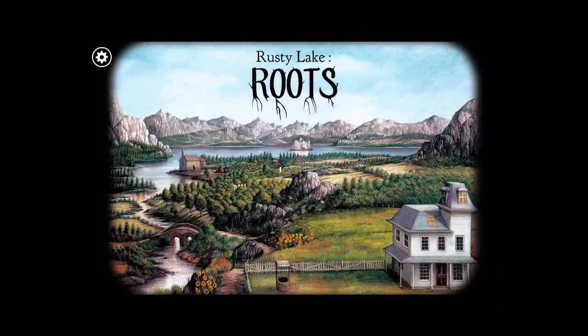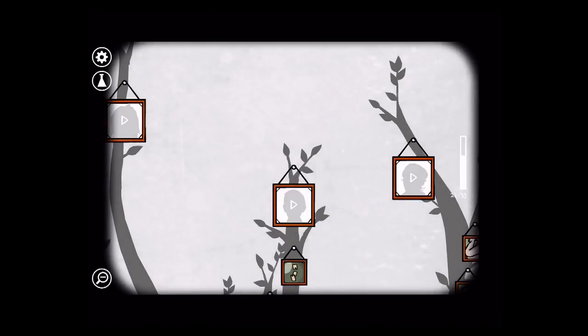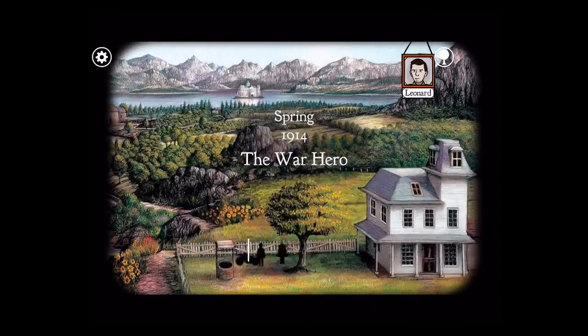Hi guys, this is App Unwrapper. I'm back with my walkthrough for Rusty Lake Roots, and this video will take you through the chapters The War Hero, The Trenches, and Communication. So first, The War Hero.